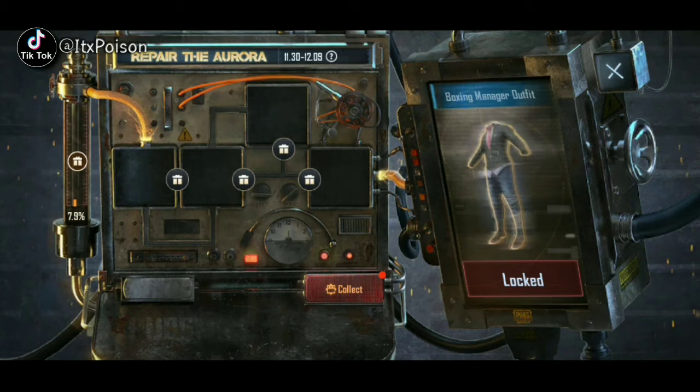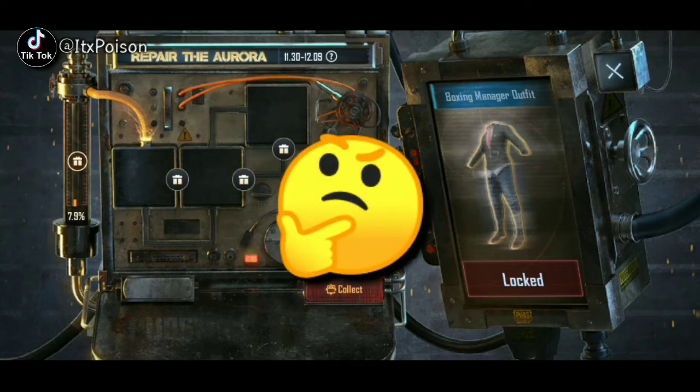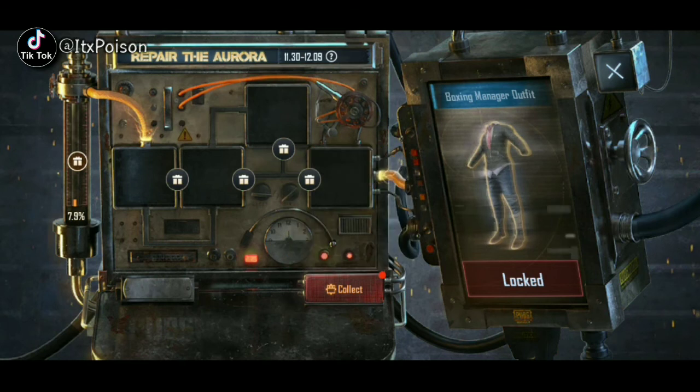The server bar is currently at 7.9%. In the four slots there are gifts hidden at various milestones along the energy bar. As the energy fills up we will reach reward boxes — there are five boxes with hidden rewards. We'll see what's inside once the event is complete.